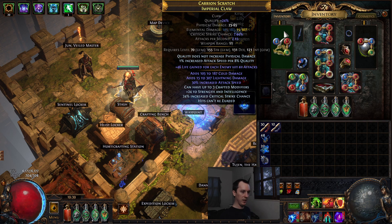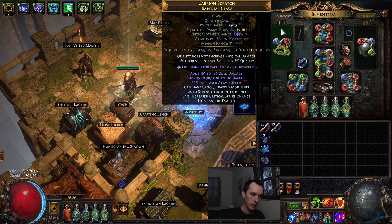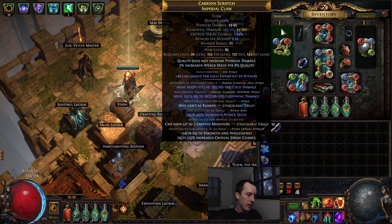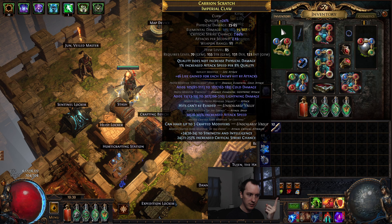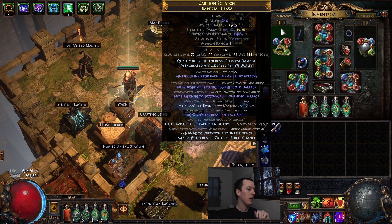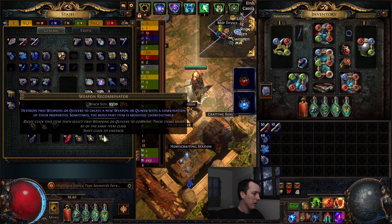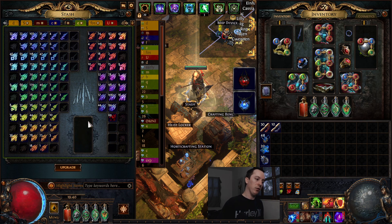Starting with the weapon — the claw. This is an elemental build, so we have an elemental claw that also has 'hits can't be evaded' for other build purposes. The main thing here is two high flat elemental damage rolls and a high attack speed roll. This basically utilizes two things: essences and recombinators. Two of the mods are essence mods, and the third was also an essence mod, but recombinators can sometimes upgrade an essence mod into tier one.